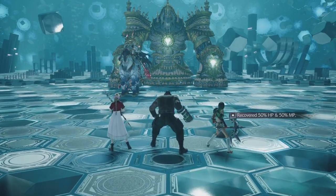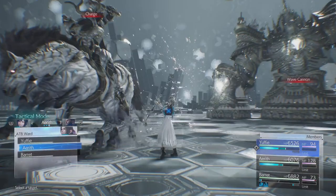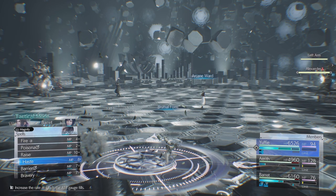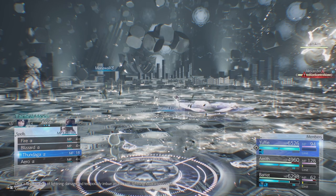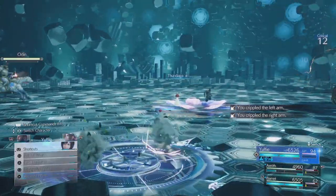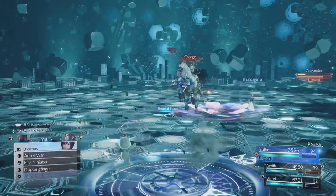This third fight is Alexander and Odin — quite a daunting task, but actually not bad at all. We're going to go Haste again on Yuffie, ATB Ward again on Yuffie, and spam Abysmal Form again. Arcane Ward on Aerith, giving her double spells again. And we're going to do a Mana Wall just to help against Odin's attacks if you can't dodge them. This time we're going to use Thunderga and get rid of the two arms of Alexander.